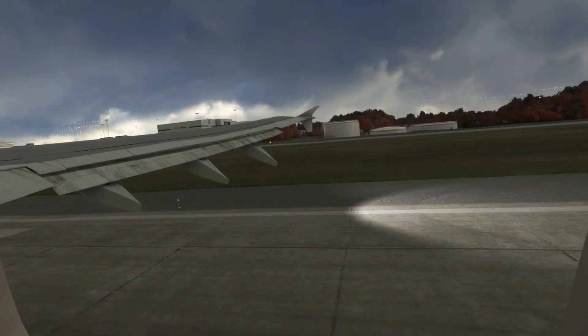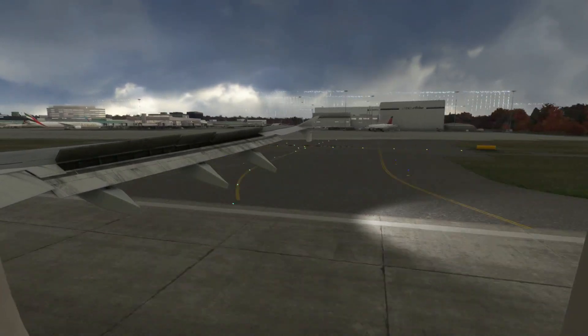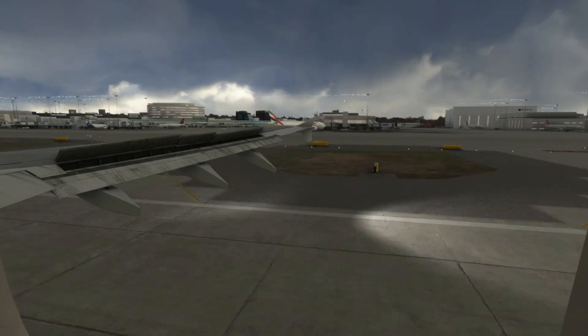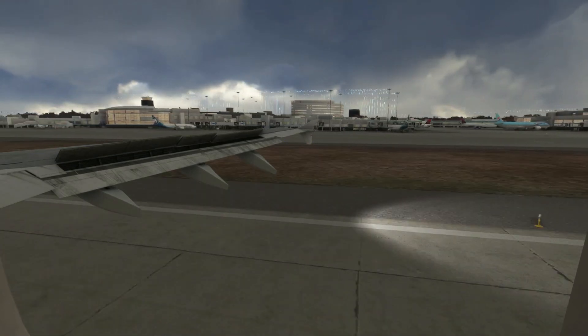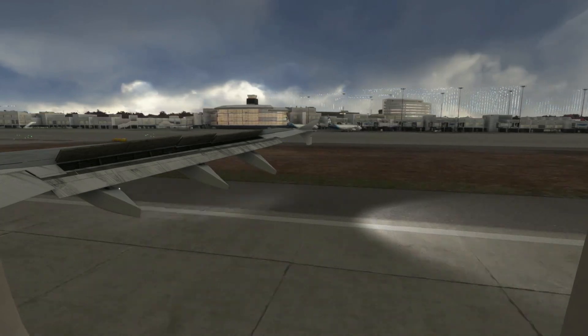Now the wing views for the A310 are not the easiest in the world to set up, so I've gone ahead and spent a bit of time creating them, and now you can download those from our Discord server if you're on there. There is a link in the video description so you can get yourself on our Discord server if you're not already, and download those from the pilot's briefing room.